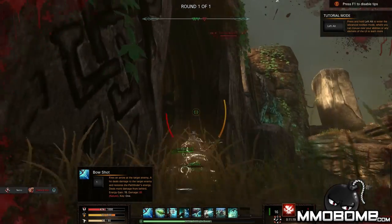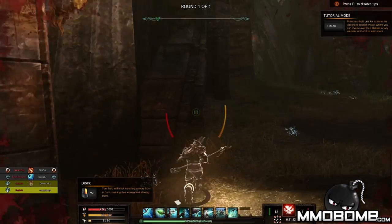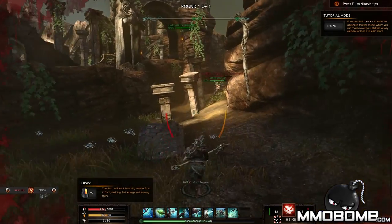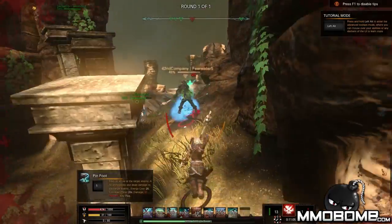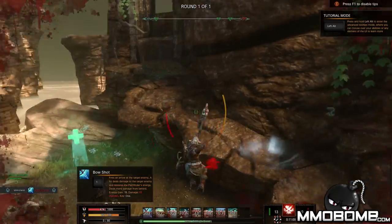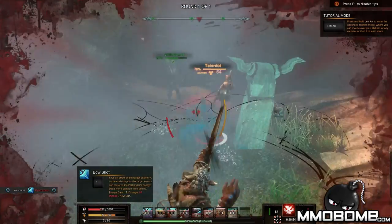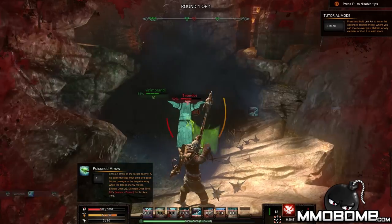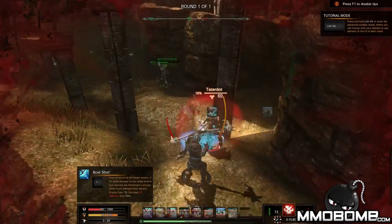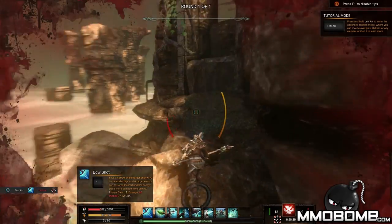An example of the movement system ability — it allows me to jump around and jump in between these areas. I'm not very good at it, it takes some practice. In fact there are tutorial areas where you can practice that. I've got an ability that allows me to pin someone in place, and I can put a bleed on him. No wonder people play the Pathfinder — so easy.